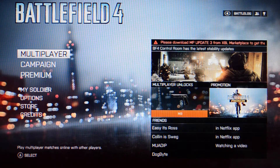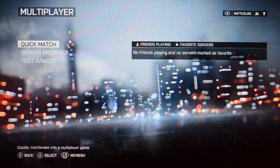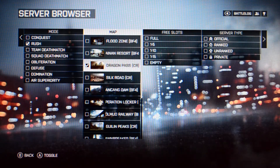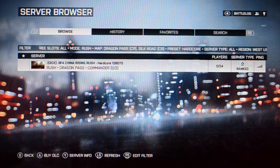For a lot of you Battlefield 4 players, you go into multiplayer and you're seeing that you want to play some China Rising DLC. Let's go to the server browser, edit the filter, and change it to a couple of maps on the China Rising DLC, then go back and find out what we see.